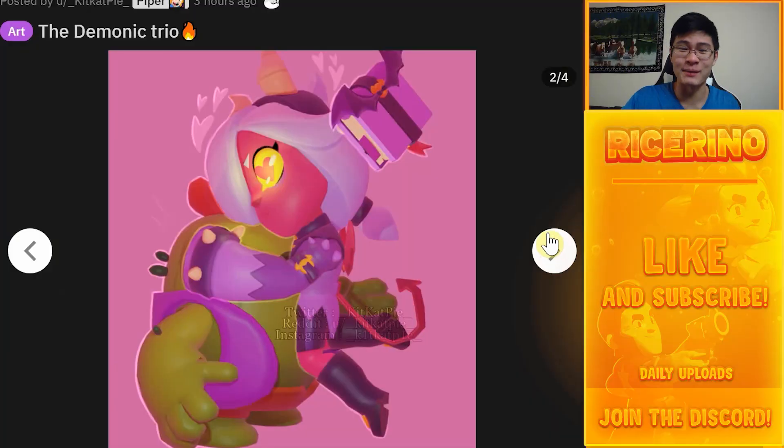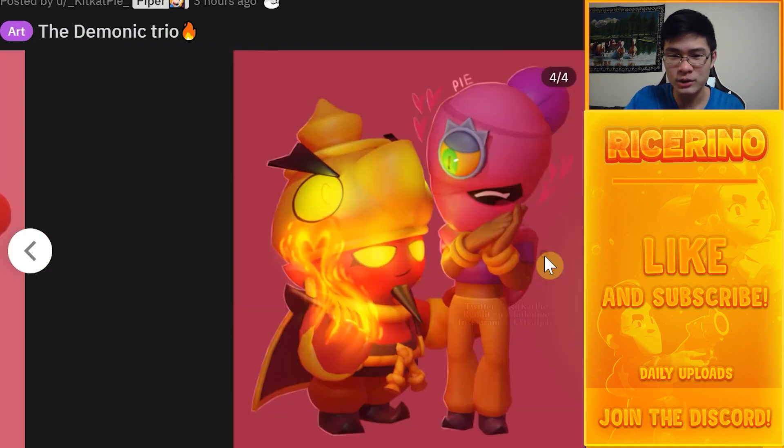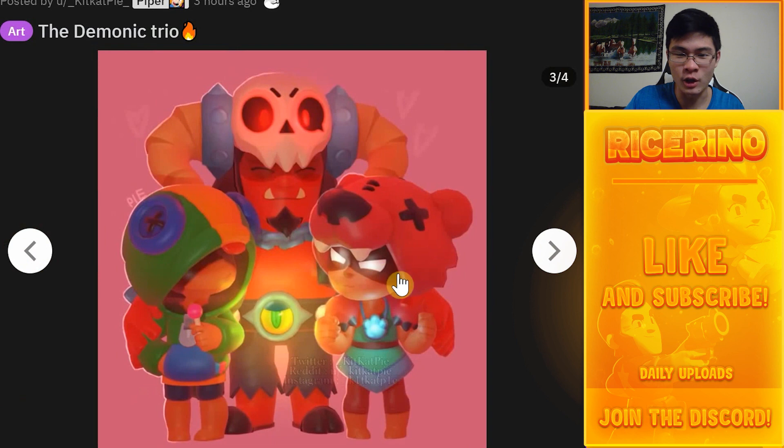We've got Colette giving some affection to Spike — Spike always wants those hugs. This is actually based on Kairos's theory that he's the father of both of them. I don't see it at all.